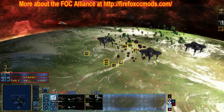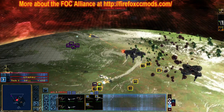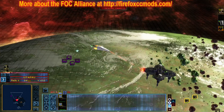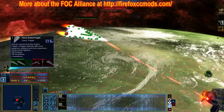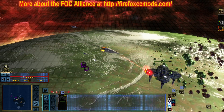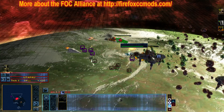V-wing squadron reporting. We're starting our attack run. Running for dead, mark 8.1. Let's get going. We'll hit the engine. Ready for action. Disable those ion cannons. Attack formation.